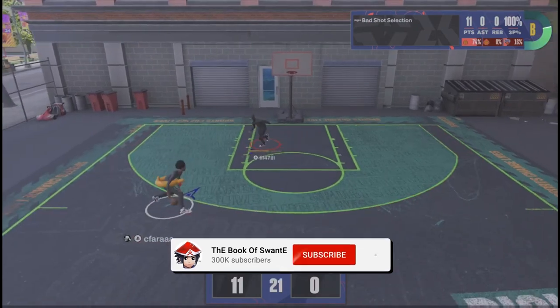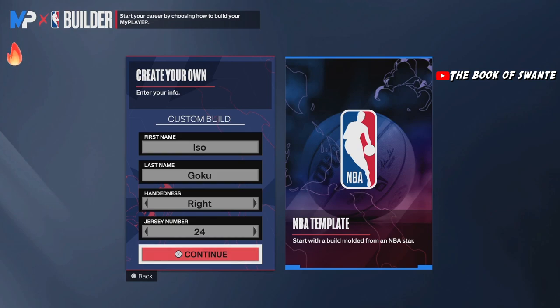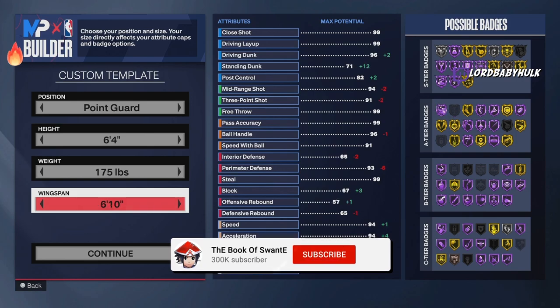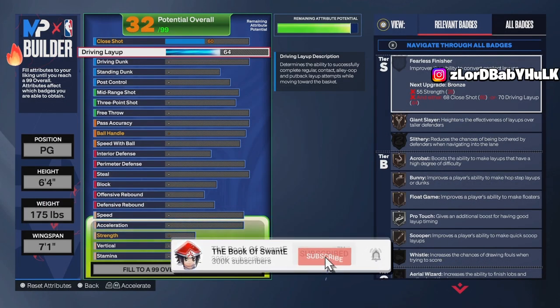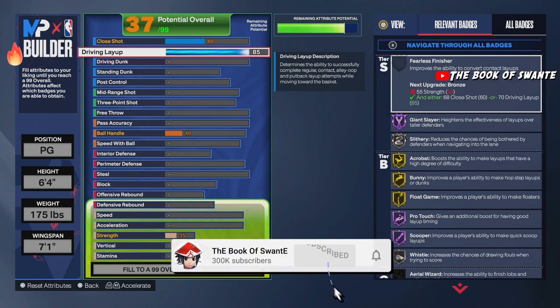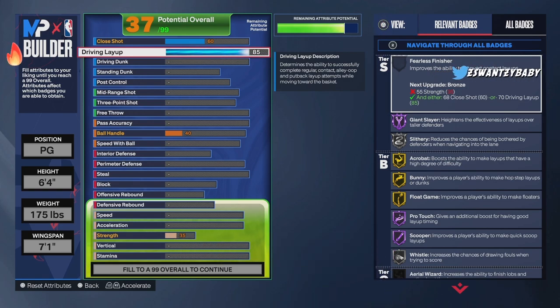I'ma show you the builds right now. You can use this as a template — you ain't gotta make it exactly how I'm finna show you. The first build is the better one. We gon' go 6-4, 175 pounds, 7-1 wingspan, 60 close shot, 85 drive and layup — Hall of Fame Giant Slayer. We already got Hall of Fame Scooper, Hall of Fame Pro Touch, and all them layup badges on Hall of Fame too. 47 standing dunk — I even tweeted it out, everyone's saying it still works.